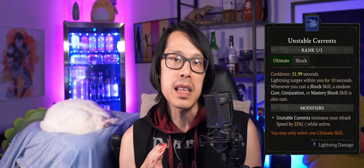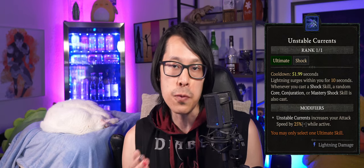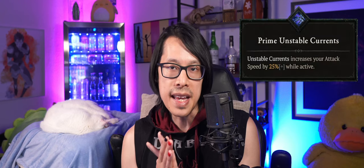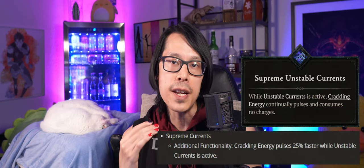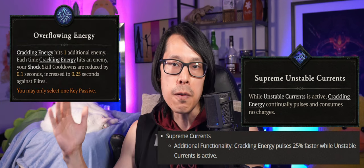The most notable benefit to Sorcerers is the additions to Ultimates — specifically more cooldown reduction for Unstable Currents. The Unstable Currents ultimate is an important skill for every Lightning Sorcerer build. On every attack it has a 75% chance to cast either Chain Lightning, Ball Lightning, or Charge Bolts for additional damage, and a 25% chance to cast Lightning Spear which can be incredibly useful to stun all enemies on the screen. You can also gain 3% multiplicative damage for each active Lightning Spear with Conjuration Mastery. Prime Unstable Currents provides a hefty 25% attack speed increase for more DPS and procs. Supreme Unstable Currents is being buffed to give Crackling Energy 25% faster pulses, which means more cooldown reduction for Unstable Currents and Teleport when paired with Overflowing Energy.